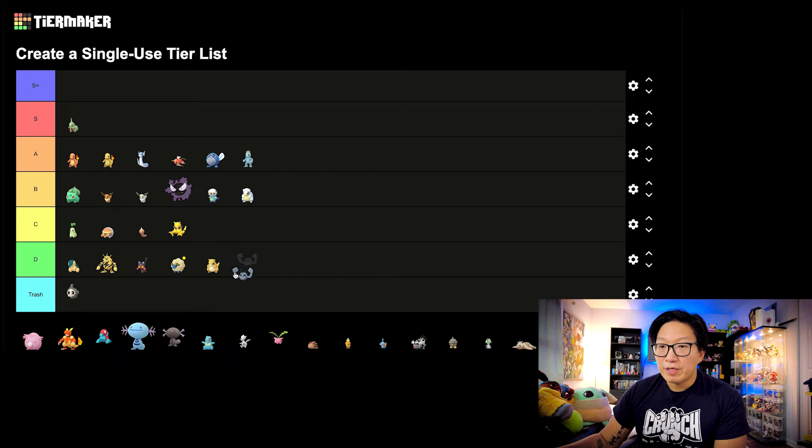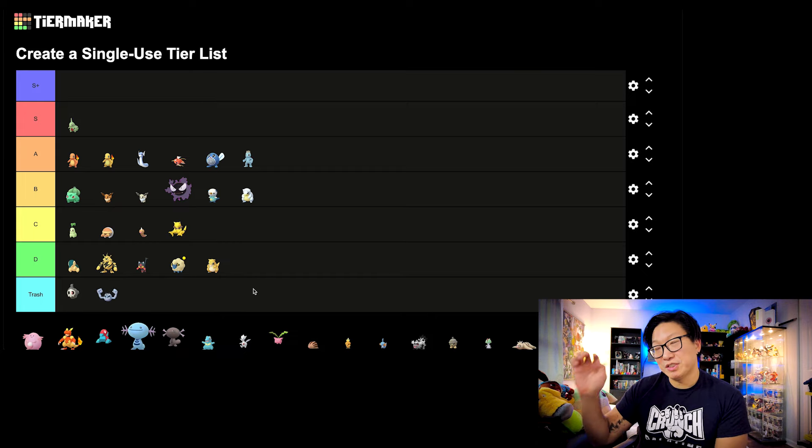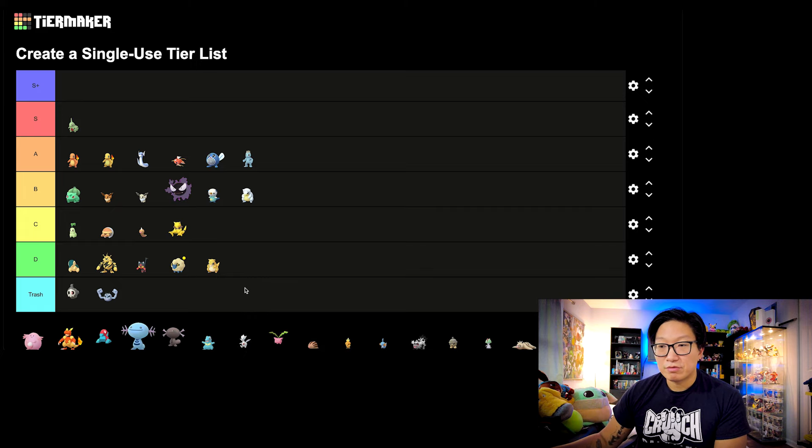Next, let's move on to Alolan Geodude. I'm going to throw this in the trash tier unfortunately. Rollout was a very powerful move for Alolan Golem, but I don't think it was that impactful — it didn't make it any better in terms of PvE content. In terms of PvP, it's kind of relegated to specialty cups only. I think in most cases, Alolan Graveler is going to be better anyway. It didn't give it much of an improvement.